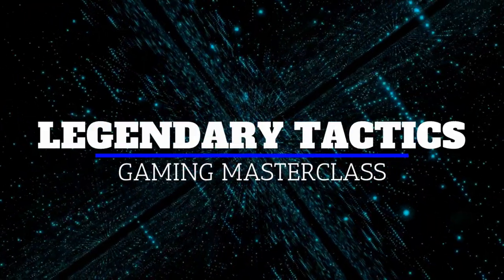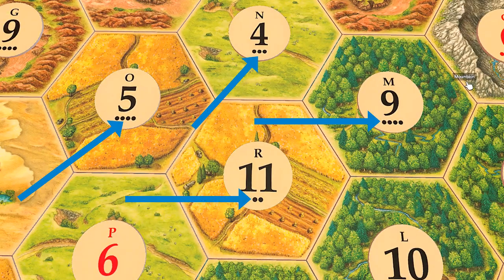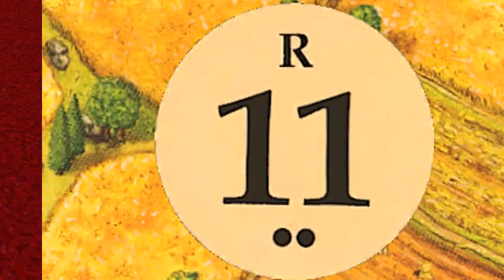I know you're busy, so we'll get to the point. Can you see those dots on the circle-shaped tiles that are placed on top of the terrain hexes? You may not have noticed them or realized what they are. I'll get to that, but first let's talk numbers.